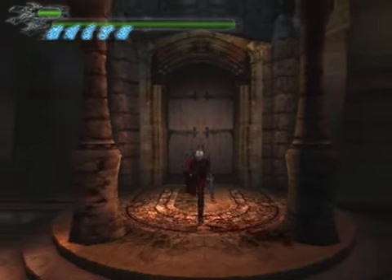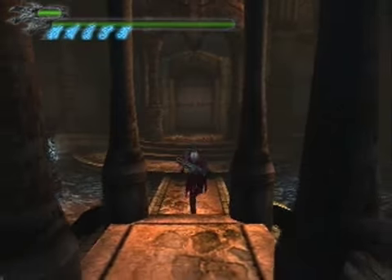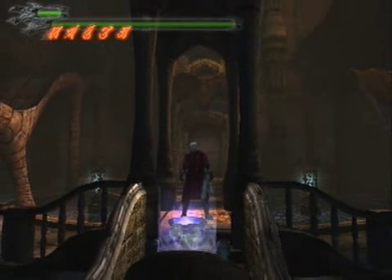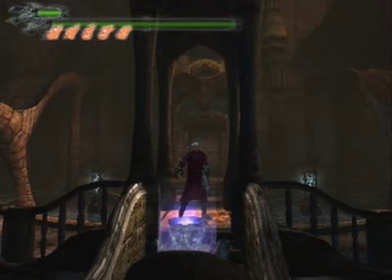Also, a little interesting thing I haven't mentioned before: when you're in devil trigger form you actually regenerate health on the easier difficulties, but they took that away in Dante Must Die mode, which you don't notice how useful it is until you go without it.